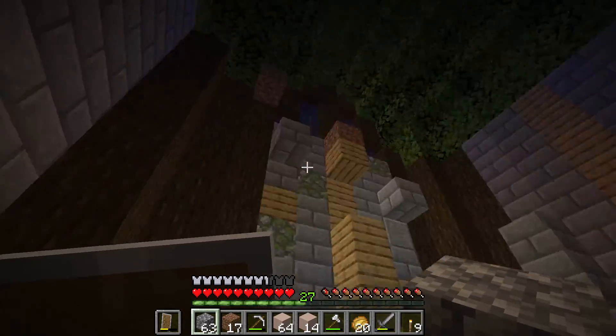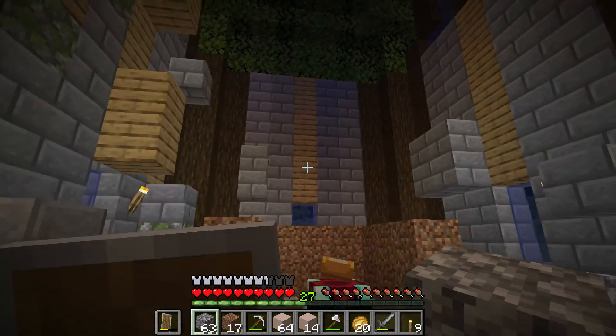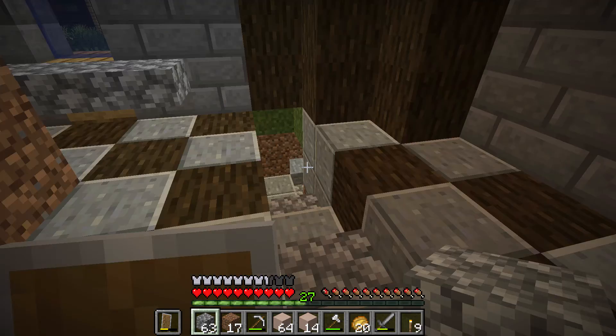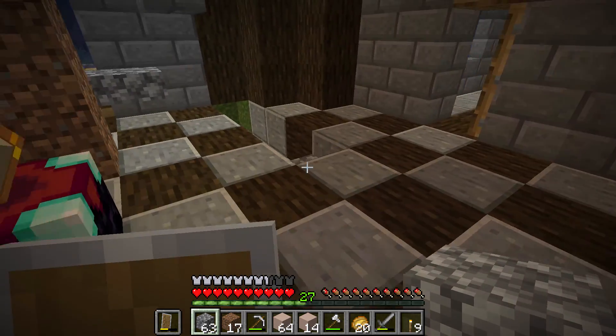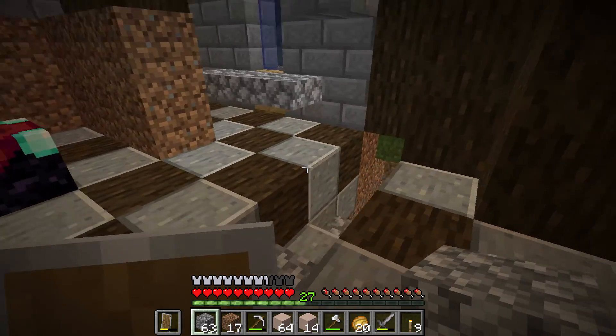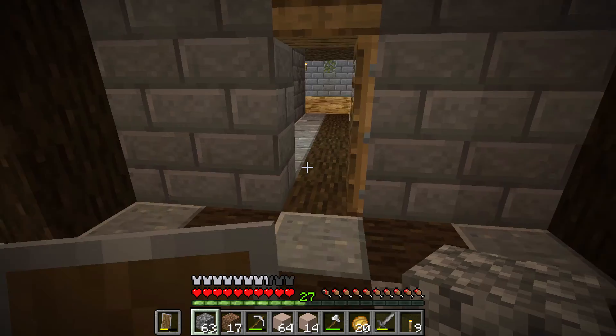So this is the chatting room, this is how it looks from the inside, and we are going to make an automatic tower here once I figure out how to do it, in order to cover it and have it in a secret chest room.